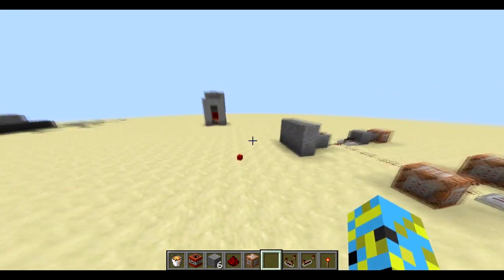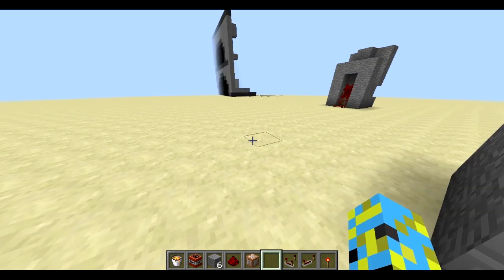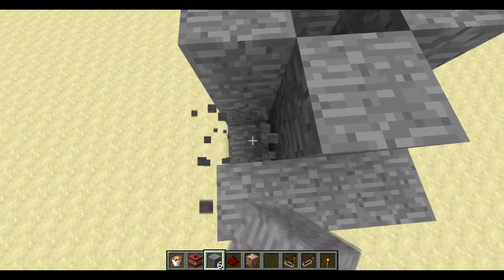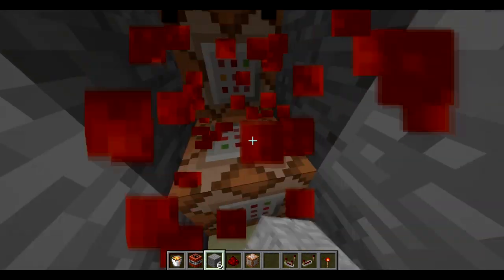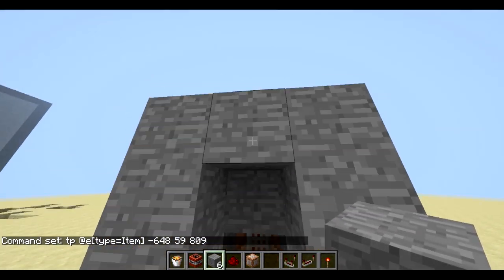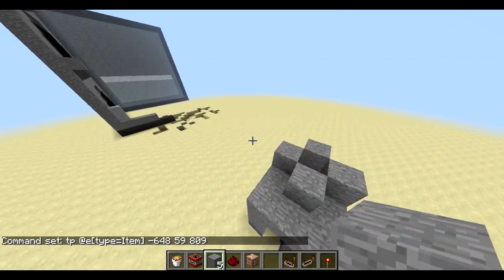So it will teleport all item entities into the lava. I just figured out about the item entity today, so that's really cool. It just teleports them into here. I'll show you the command block — this is constantly activating this teleport item to these coordinates right there, and it will all burn up in the lava.